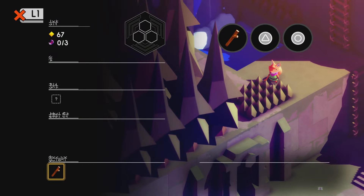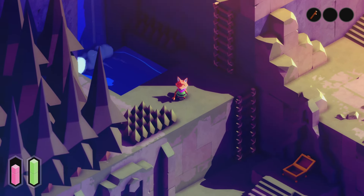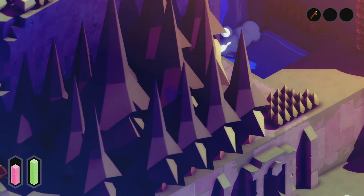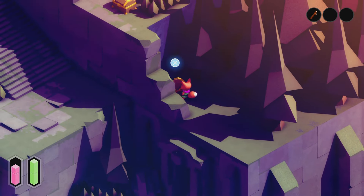We've got the stick and nothing else. Looking for the sword, maybe a shield as well, with this Zelda clone called Tunic. Here we go — found a chest right away.